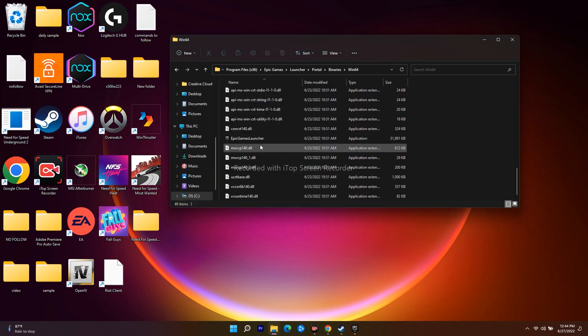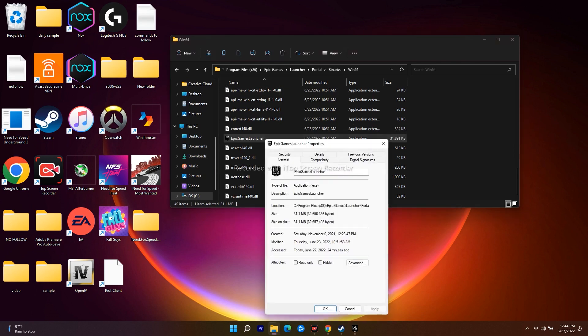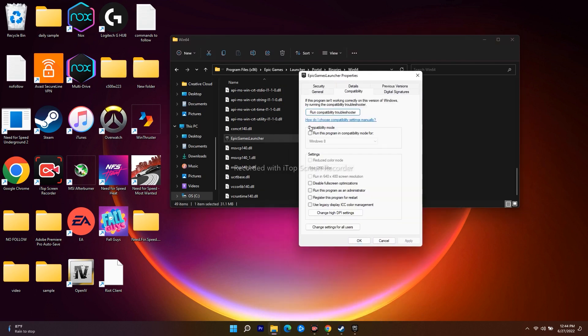Right-click and navigate to Properties. Click on the Compatibility tab. You will see Compatibility Mode - check 'Run this program in compatibility mode' and set it to Windows 8. Then also check 'Run this program as an administrator'. Click Apply and then OK. That's the first step.